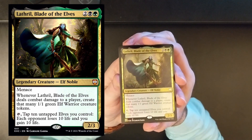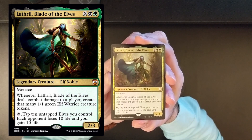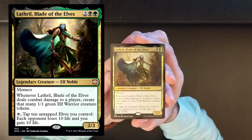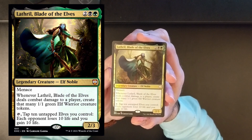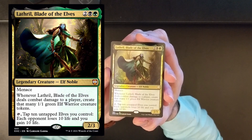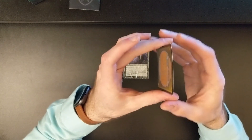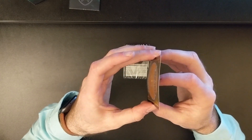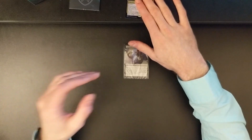Let's take a look at Lathril, Blade of the Elves. This is a legendary creature — Elf Noble. The card has Menace. Whenever Lathril, Blade of the Elves, deals combat damage to a player, create that many 1/1 green Elf Warrior creature tokens. If you tap it, tap 10 untapped elves you control — each opponent loses 10 life and you gain 10 life. So this is a wild card, and it's only four mana to cost. Very, very cool. This one does have a little bowing to it — a little banana — so just put a card sleeve on it, put it in a book, and you should be fine after a little while.